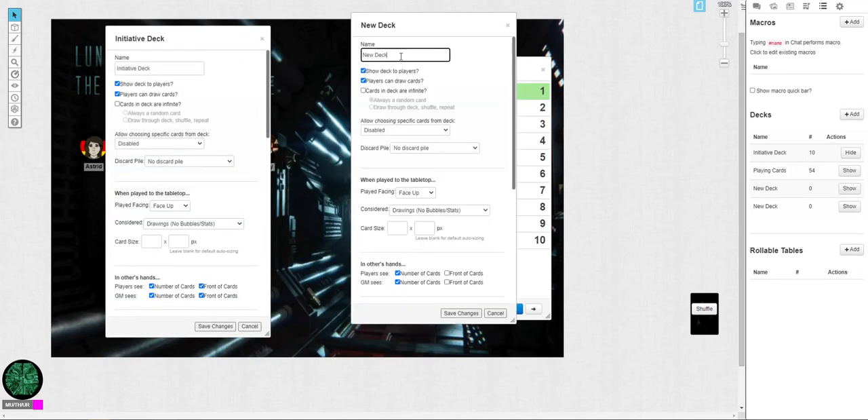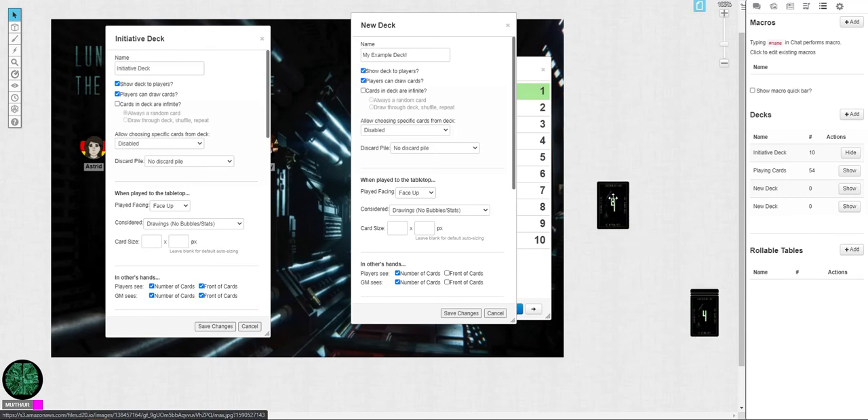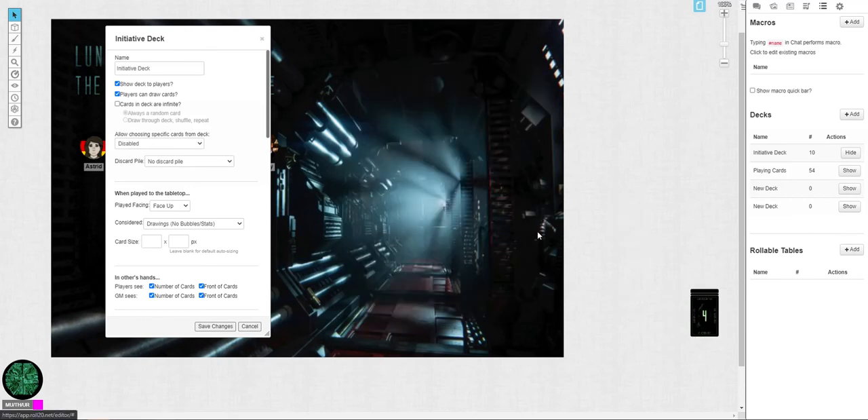If I bring up my new example deck, we want to show the deck to players. You can turn this off so that they cannot draw their own cards and you just deal it to them, or you can have it on. If it's on to draw, you can actually let them click it — boom, they drew a 4. They can bring it onto the board and drag it there if you want to use it, because if you use certain backs or fronts, they have like fast action, slow action, or both. So you can say 'I've used my fast action' or 'I've used both my slow and my fast.'